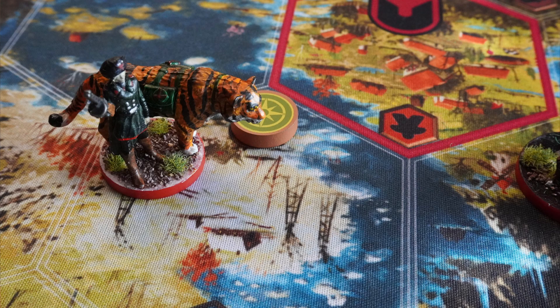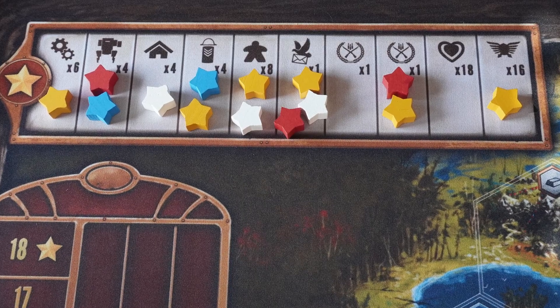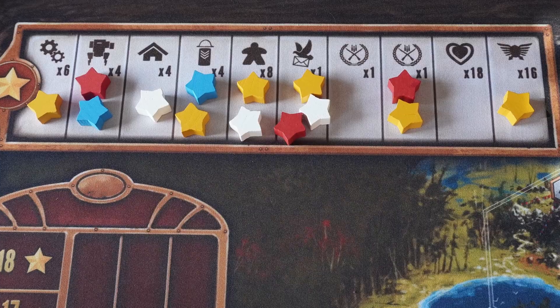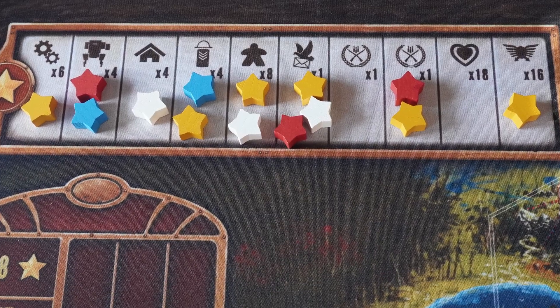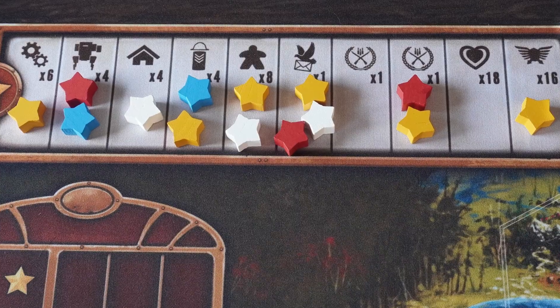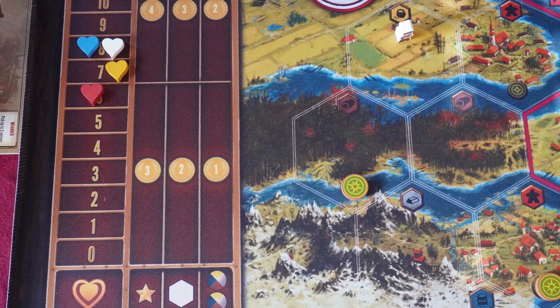Popularity is how much you are beloved by the people, and this is important because it will serve as a multiplier by the end of the game. The game goes on like this. When each player completes one of these goals on the Star track — say, having four mechs on the board or building their four structures — you place a star on those spots. When one player places their sixth star, the game ends immediately. A few things will then be converted into money, and the player with the most money wins the game.